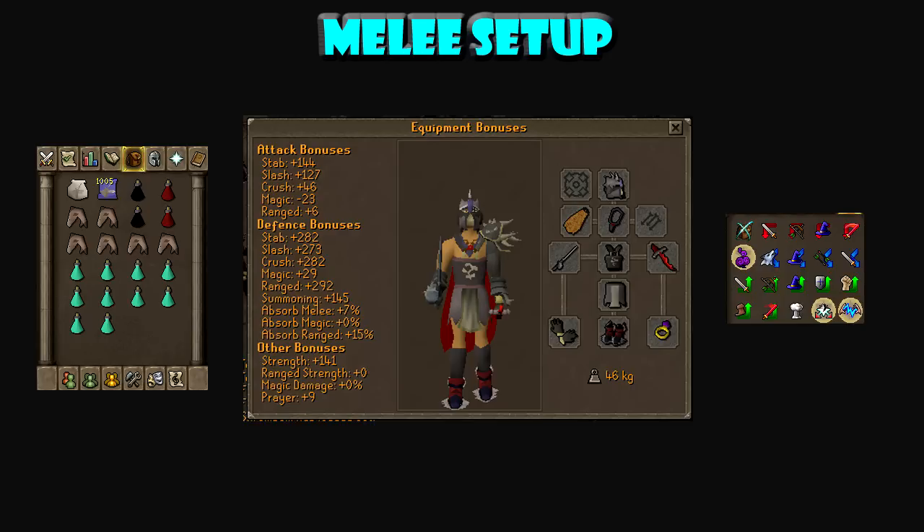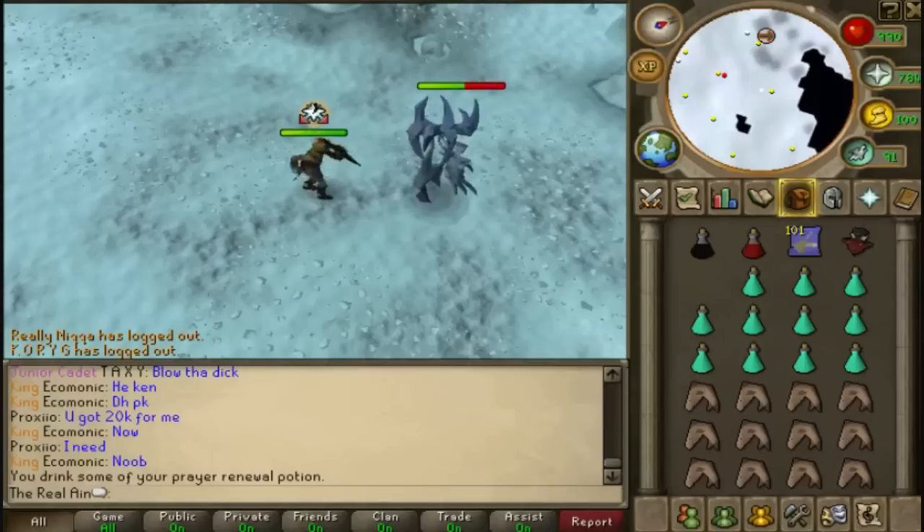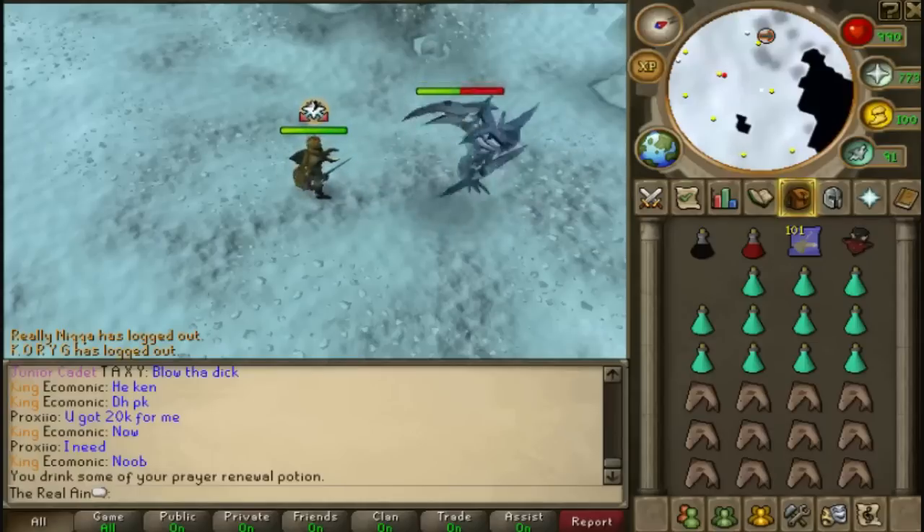Now with the melee setup I do suggest at least having soul split, because if you don't have soul split you're not going to be able to get that many kills per hour. At least have a rapier, soul split, and summoning — one of those three things so you can get a couple extra kills.